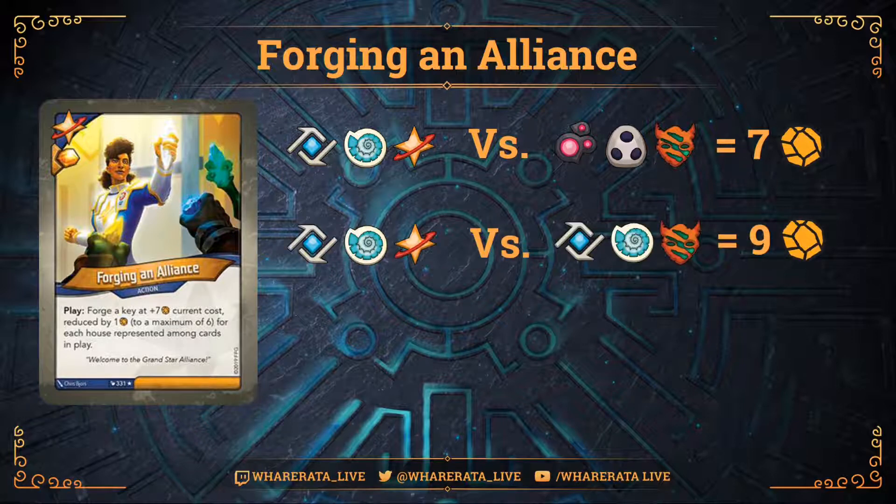What about a more typical matchup? You're running Logos, Sorin, and Star Alliance; they're running Logos, Sorin, and Untamed. So not quite so good - there are only four potential houses in play. So key cost of 6, add 7 is 13, minus 4 for the four houses in play - that's if everything has something represented. So at best you're going to be able to forge at 9 Amber.